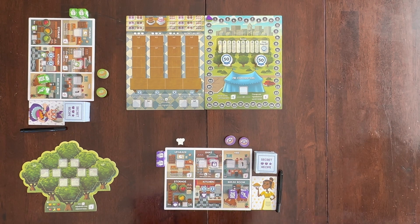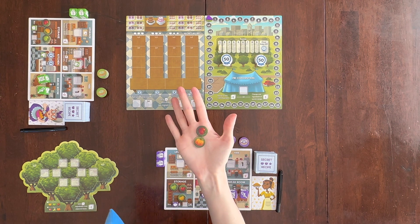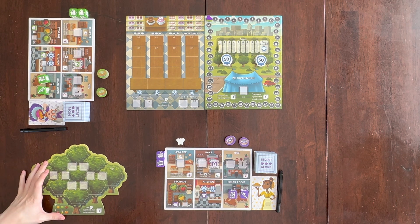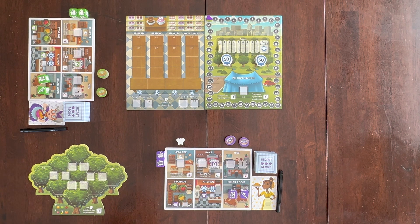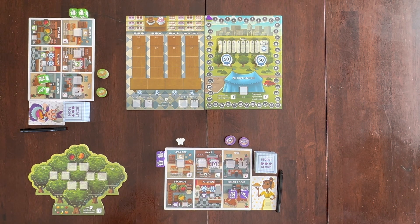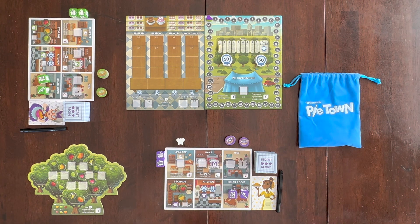Now you're going to take randomly from the bag two ingredients and place them on the hexes of the orchard tree. In a four-player game, you place two on all the hexes. In a three-player game, place them on all hexes except the four-player hex. In a two-player game, you do not place them on the four-player hex or the three-player hex. Now you are ready to begin.